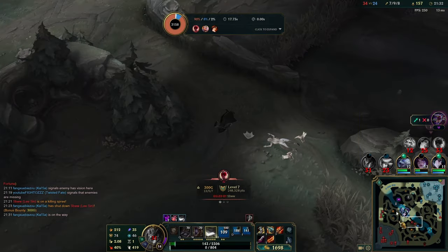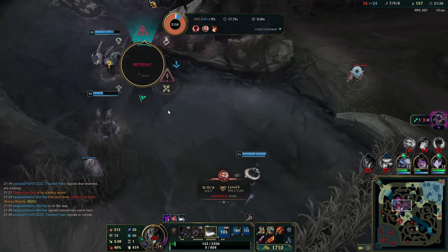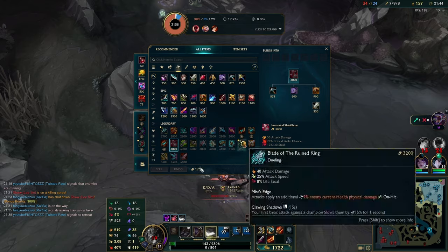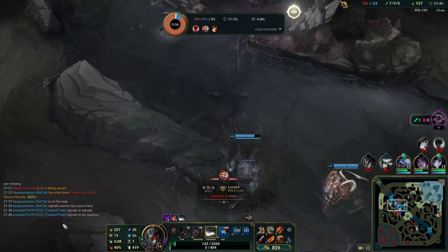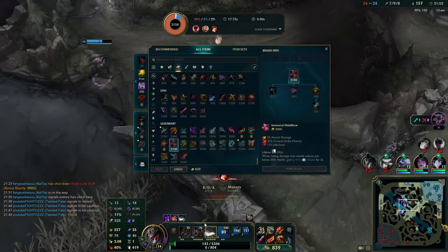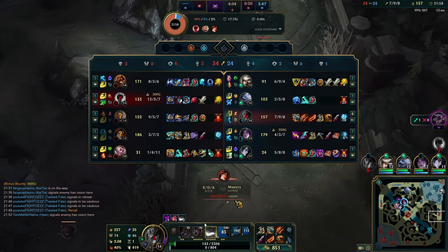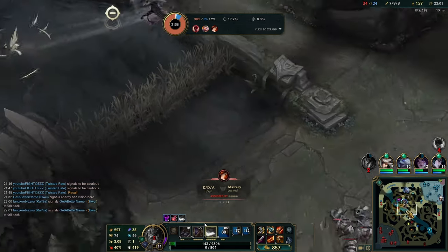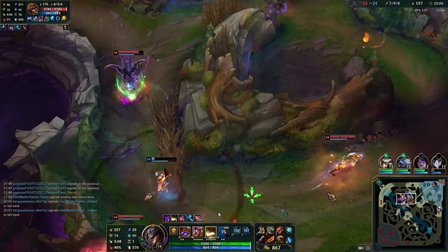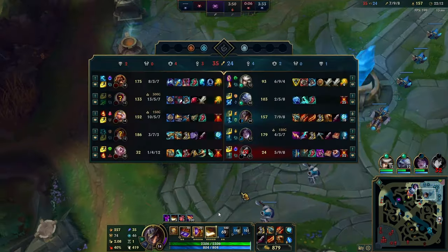Here my teammates are thinking it's 3v2, let's start the Baron. But I press tab and see the enemy Brand has three items — he's Thanos, he's an absolute unit. My teammates are considering doing this Baron and I have to communicate. They're not understanding the danger pings, so I try something else — I ping cautious, I ping the recall button. If you see that your team is not listening because they're emotional in the moment, help them. You're in the fountain, you have nothing else to think about — just try and contribute what you can through pings or typing. And I guarantee if I didn't ping them, we would have all died and immediately lost the Baron there.